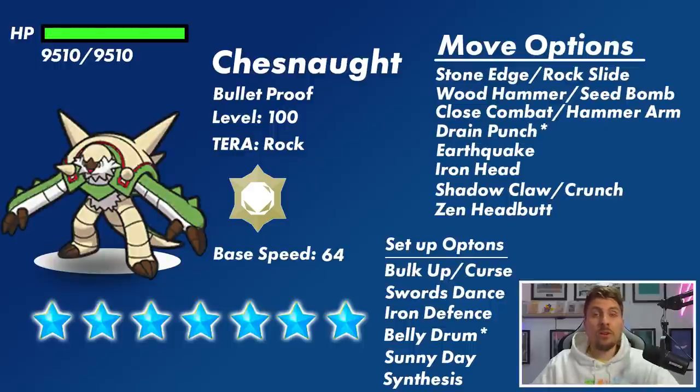Steel types are going to be effective going into this raid, so it makes sense for Chesnaught to have Fighting type coverage to combat those. It also gets Earthquake for Ground coverage, and Iron Head for Steel type coverage — something to bear in mind if you're thinking about bringing Sap Sipper Azumarill. It does get Shadow Claw and Crunch as coverage moves — I could see one of these on the Chesnaught depending on the build. It also gets Zen Headbutt and even Thunder Punch, so it really does have a wide variety of coverage moves.